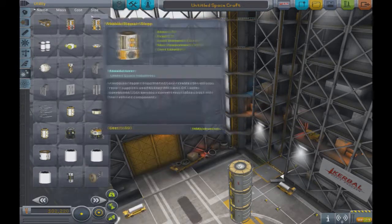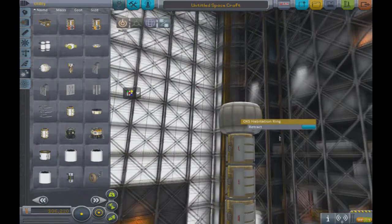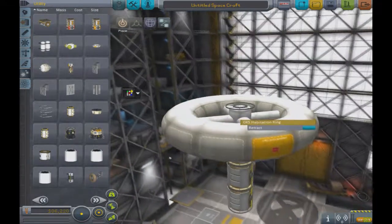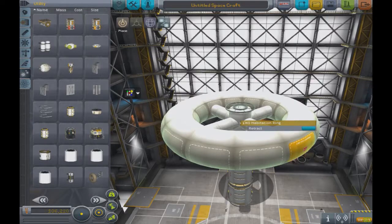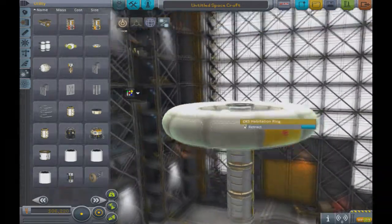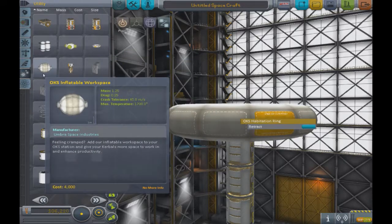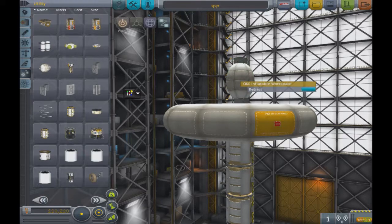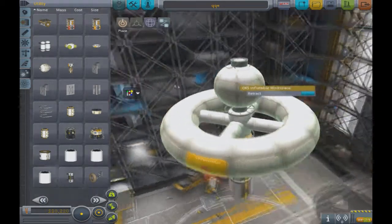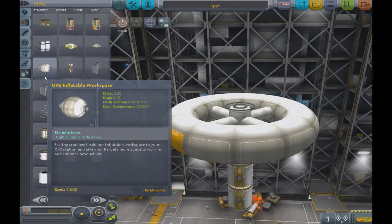You could make a space dock like something out of Star Trek with that orbital shipyard. Then we have the OKS habitation ring, which is tremendously cool. I don't think it rotates, but there was a Nautilus version that can rotate. It does its job and can carry up to 10 Kerbals. There's also an inflatable habitat - when undeployed it's basically just a giant sphere, and it's nowhere near as capable so I don't really suggest using it.